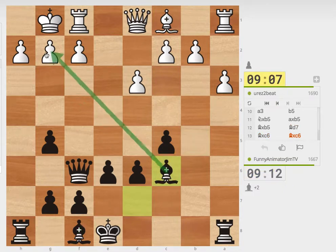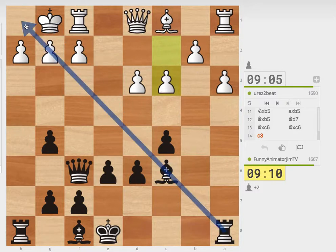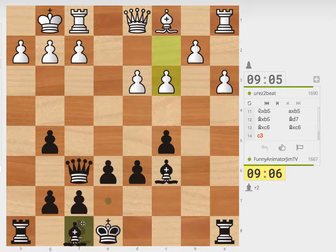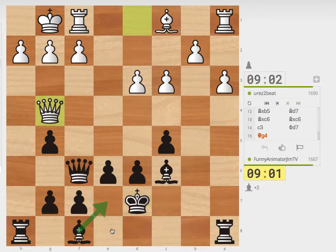Oh wow, he takes. So now I have a bishop on this powerful diagonal. You can see here I have that bishop there. Maybe I should just keep the bishop or something. I'm just going to play king here and then bishop. My king doesn't need to castle at this point. So he is going to want to regain that pawn. I'm going to go after his queen.